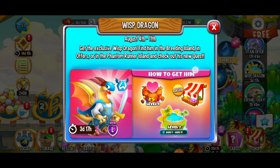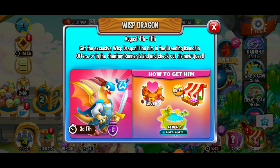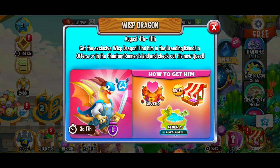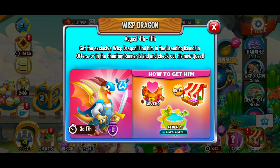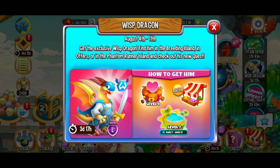And check out his new quest. There are three different ways to get this dragon. It's a legendary dragon, the Wisp Dragon. If you're level 9 in Dragon City, then you've got the Event Breeding Island, which we'll check out in a second.